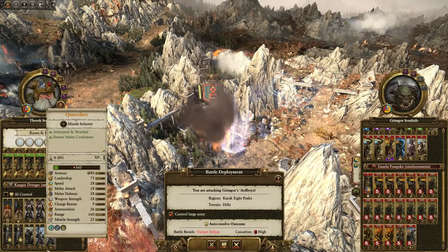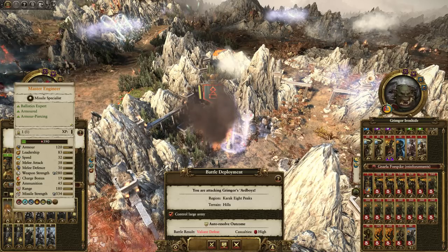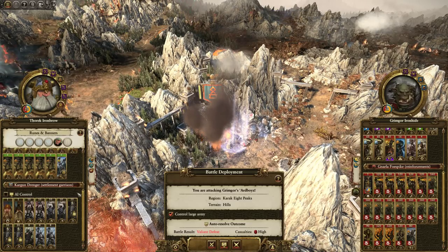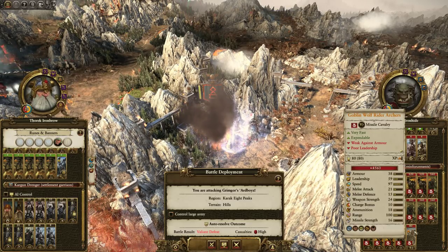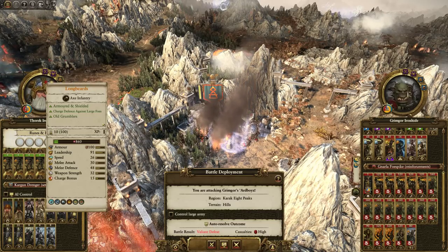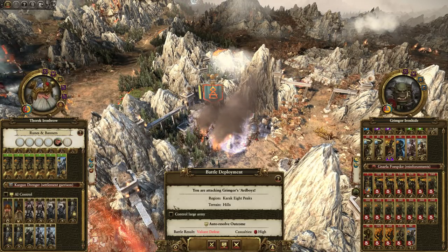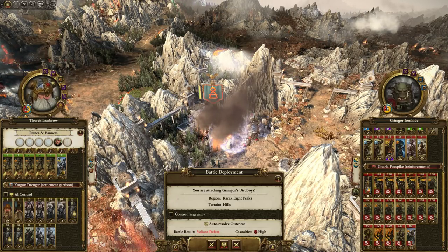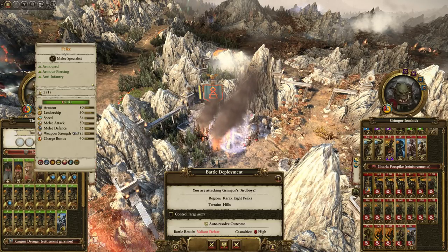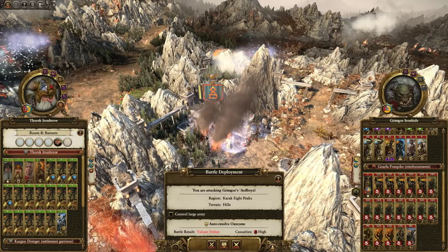We have some reinforcements over here which is almost useless, with the exception of the Master Engineer — that guy can replenish ammunition. I really think we need to not control large armies. Those guys there will give away the game early, which we don't want, because they'll come in and reinforce and give away the position. We need to make sure we've got units on the ground — that's really important. I don't know what we're going to do to hide all these guys apart from maybe putting them in the forest.